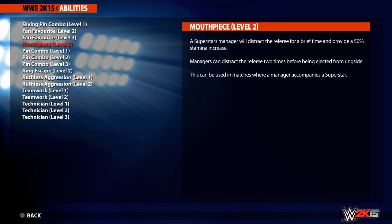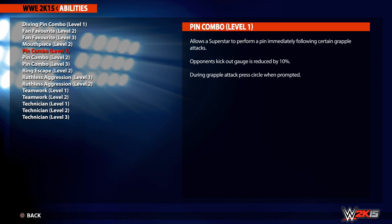Another new ability this year is Mouthpiece Level 2, which relates to managers. So if you have this ability, your manager can distract the referee, which will allow you to recover 50% stamina. However, they can only do this 2 times before getting ejected.